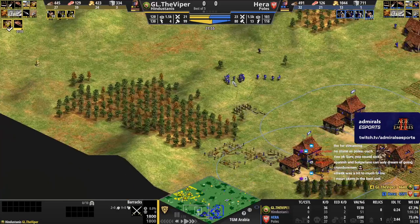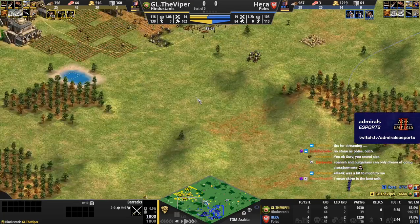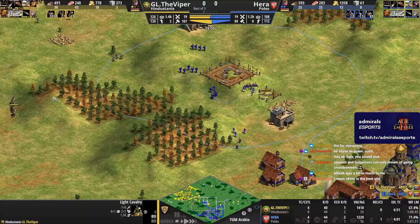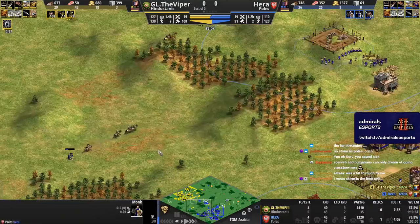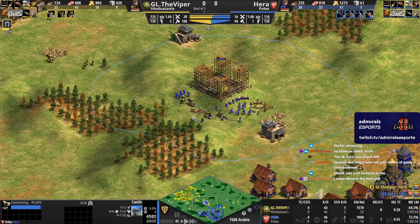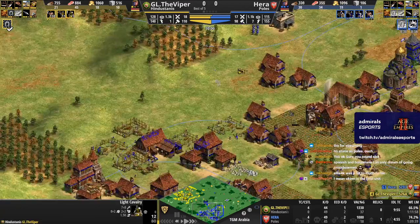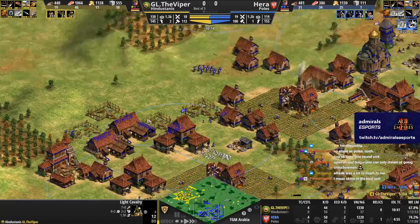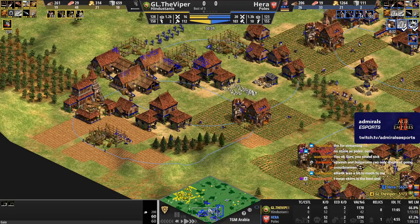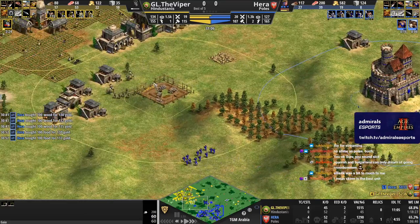Hara is 20 villagers behind but on four TCs now, so he won't be behind for too much longer. Catching these units out — nice pick-off. We see some light cav coming in; they only have plus one for now. Viper might wait until he gets plus two — it's a pretty expensive upgrade. There he goes, getting it. The monk goes down. The castle — it'll go up, yeah, Viper can't deny it. Hara looking to spam knights — Hindustanis of course have insane camels. This is what I was saying: in the late game, Hindustanis have the better units.